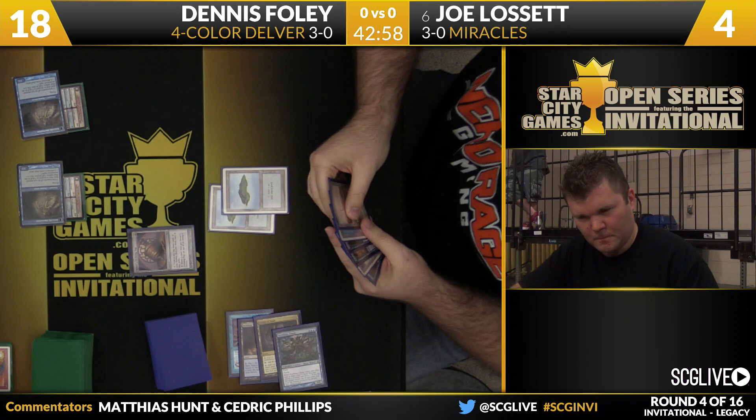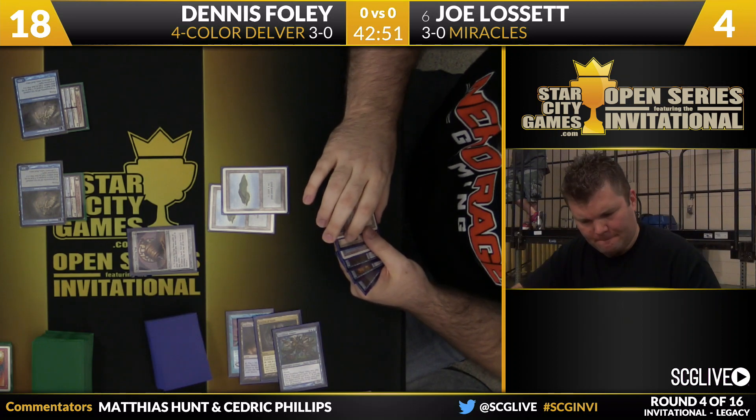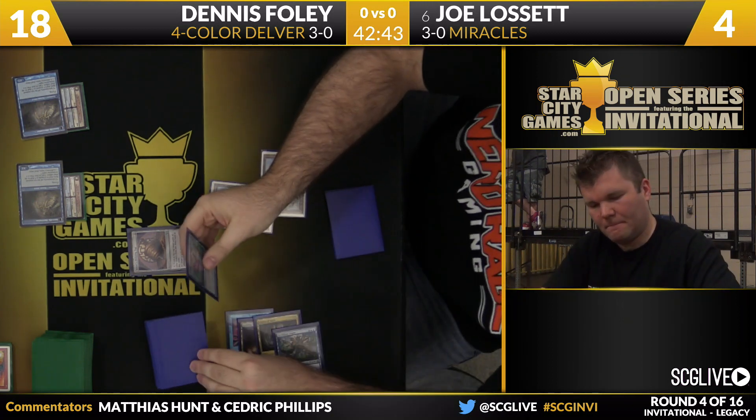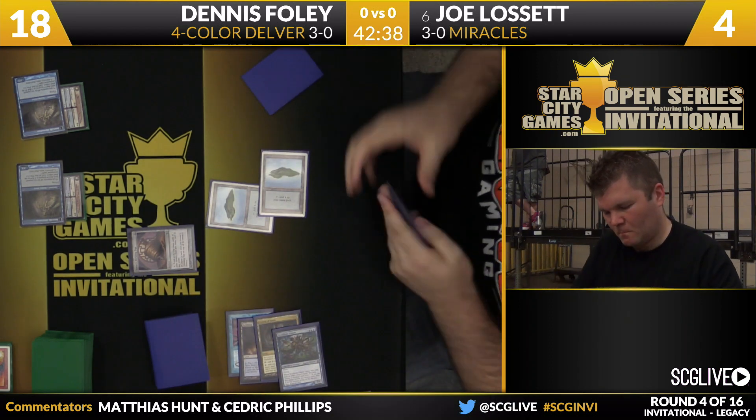Tundra in hand, Cavern too. Cavern is the more valuable card, so he probably wants to lead on Tundra, and then he just needs to raw flip Terminus. To be able to beat a Spell Pierce, he's got to do that. No — looks like he's going to spin. So I guess if Joe has a Force of Will in his hand, this play makes sense.